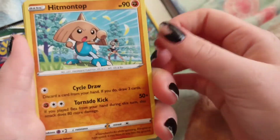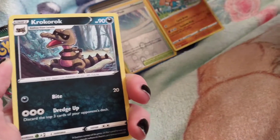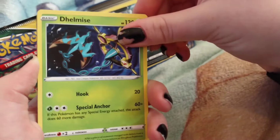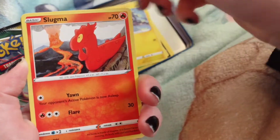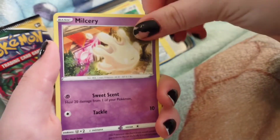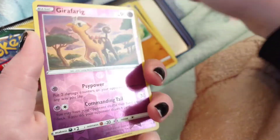Okay, so we've got Hitmontop — actually we'll put Krokorok, Delimise, Blitzle, Slugma, Beldum, Milcery, Wooper, and a hollow.